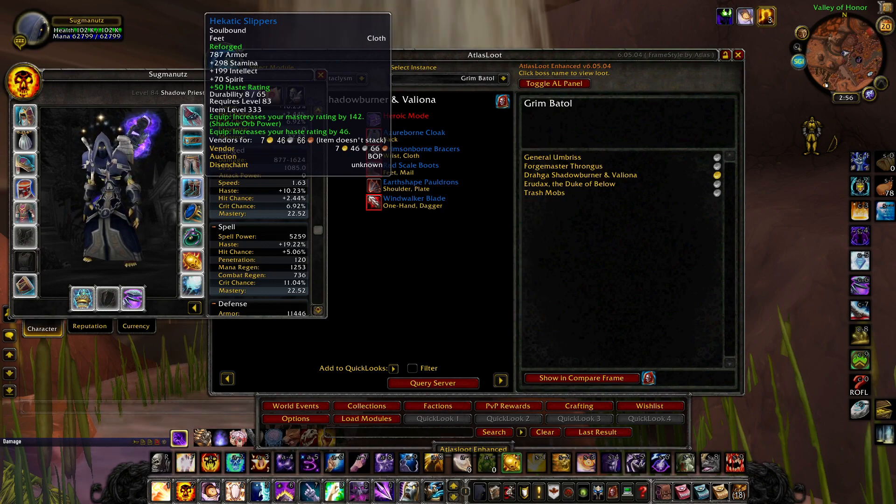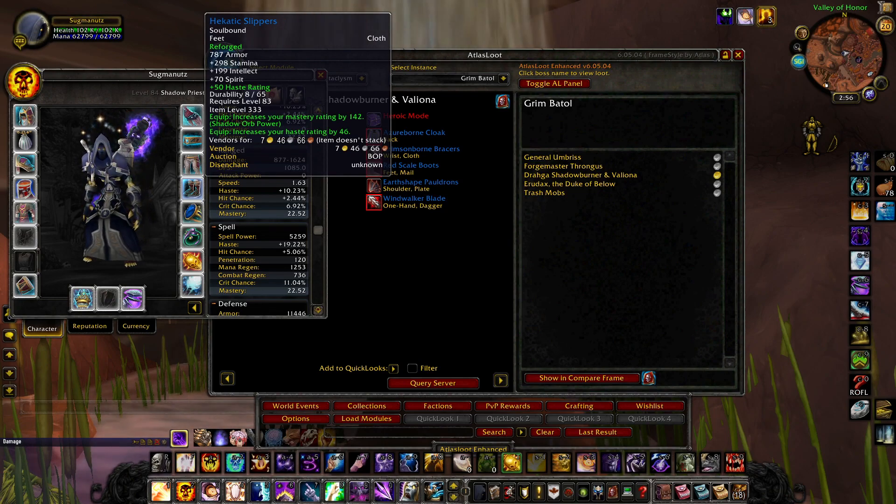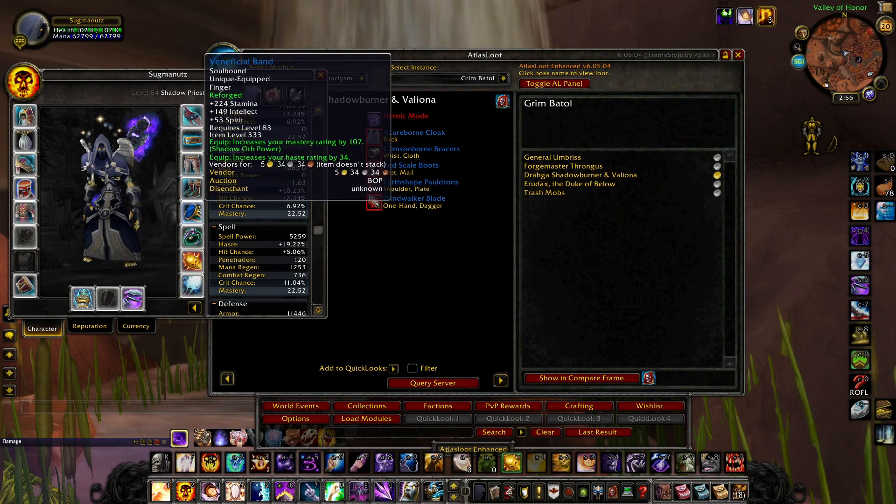Moving on to the boots — the Halkatic Slippers. Reforge the spirit into haste so you have mastery boots with haste on them, and then put 50 haste enchant on top of that. Super nice.